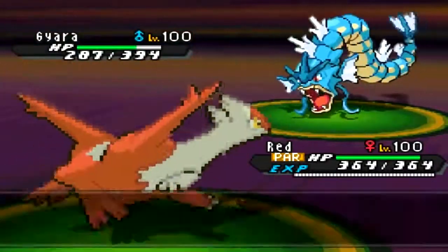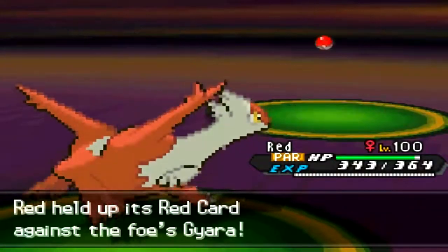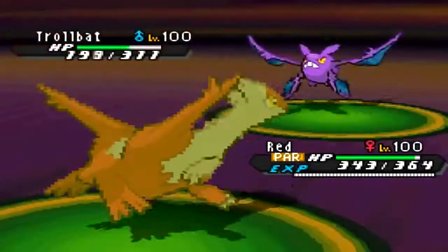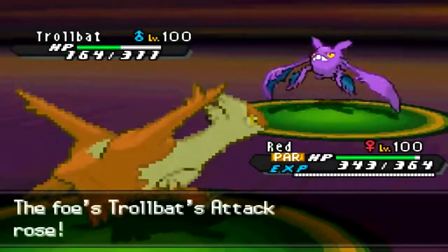He goes for Taunt and then uses Skull Bash. I'm not really sure why he has Skull Bash over Thunder Wave — I think Waterfall would be much better for him, but that's his call, not mine. Then out comes Crobat with the Curse set and White Herb Acrobatics, which looks a bit scary.